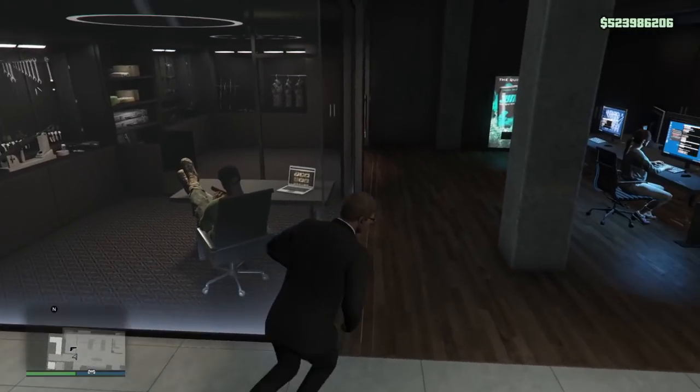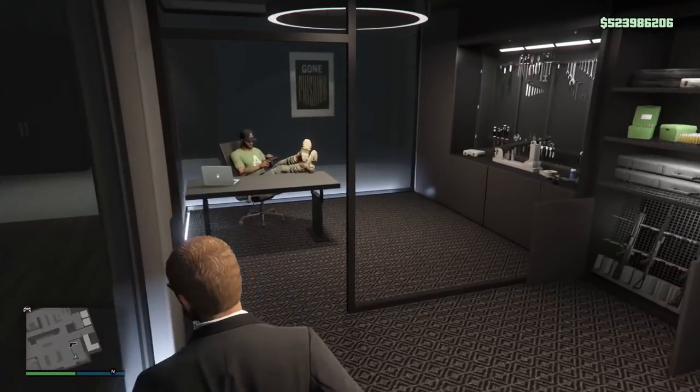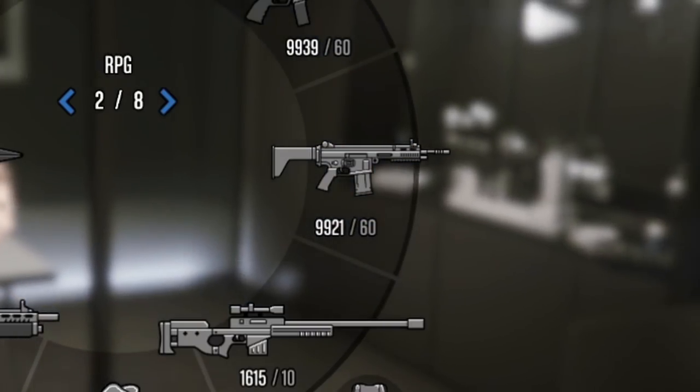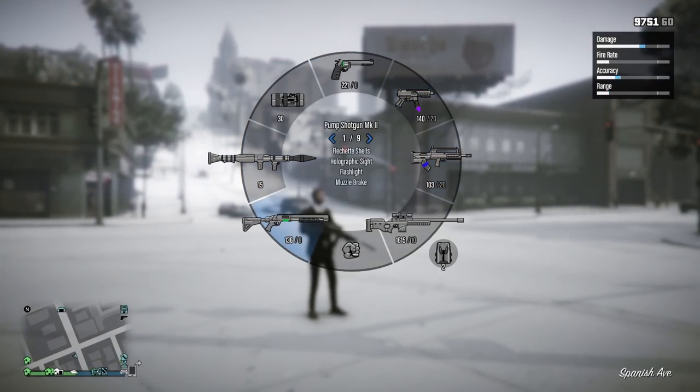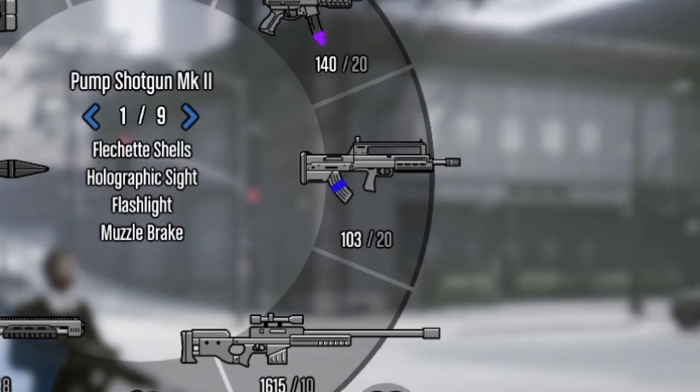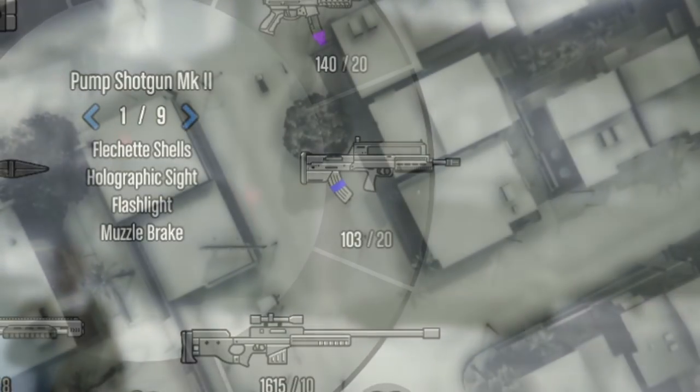So then I created another inventory lobby, and when I loaded back in, I had maxed out assault rifle ammo. And this trick also refills your special assault rifle ammo, at least for armor piercing rounds. I had 103 armor piercing rounds in my bulletproof rifle mark 2 here, but after switching lobbies, I was maxed out again at 220.